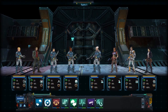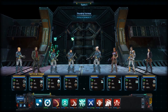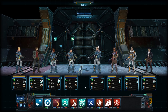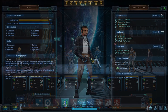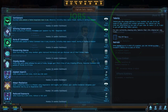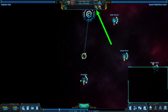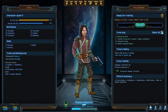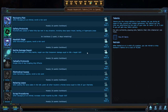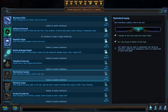Crew members gain job XP as they level up, and every few job levels they'll gain new talents. When you see the level-up indicator at the top of the screen, make sure to level up your crew as soon as possible — there's no benefit to waiting. You want their improved skill scores counting towards dice rolls and you want to be able to make use of any new talents they acquire.